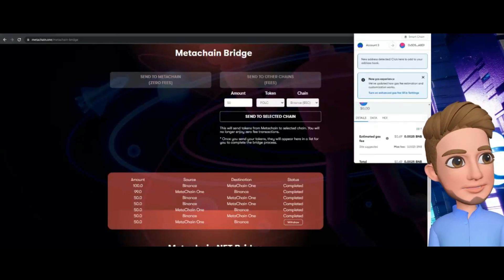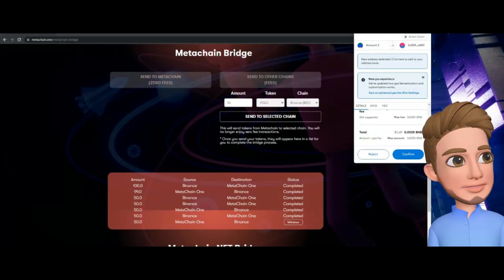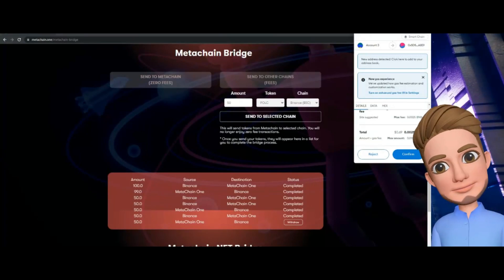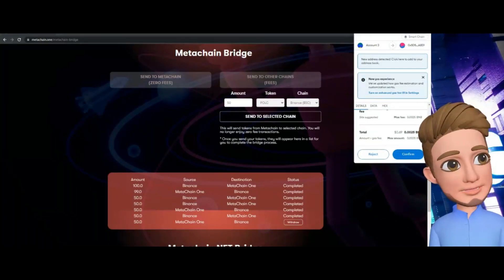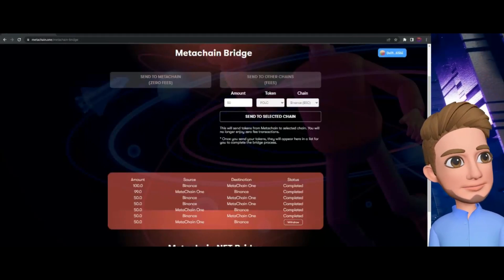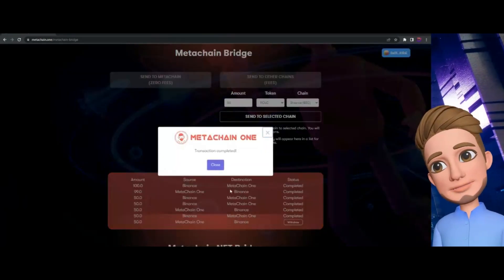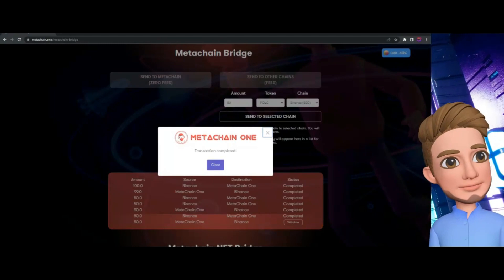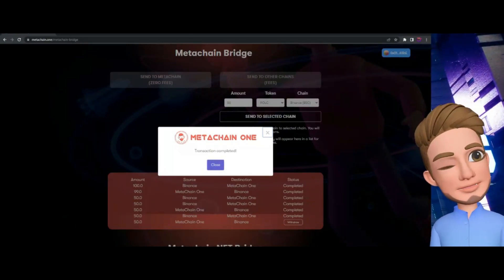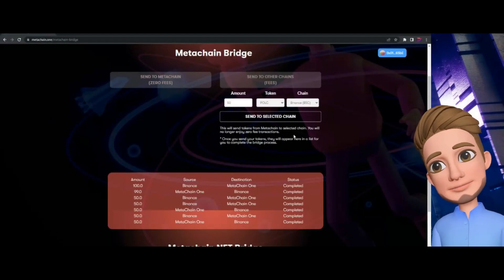This is the final step in completing the transfer to ensure it gets back to your Binance Chain wallet. Because the transaction was already sent off the MetaChain network and is now pending, it's going to cost you to transfer out — about 69 cents. Confirm it, and the status should change to completed in just a moment.